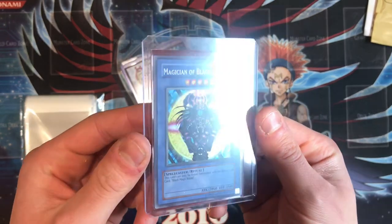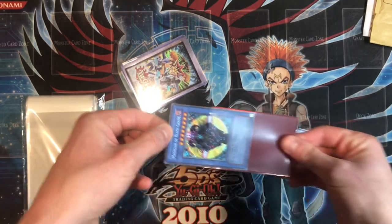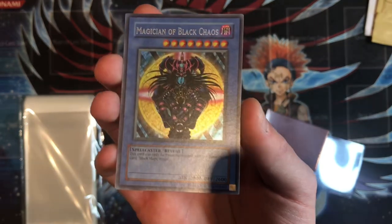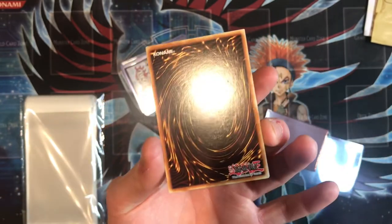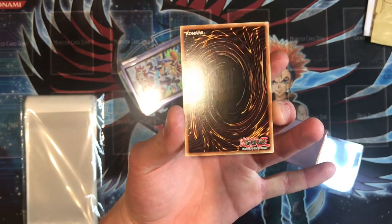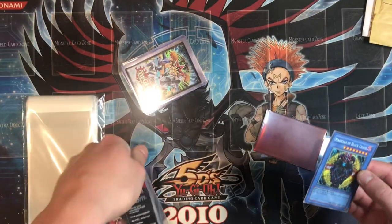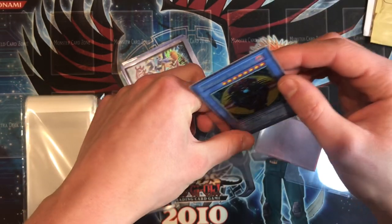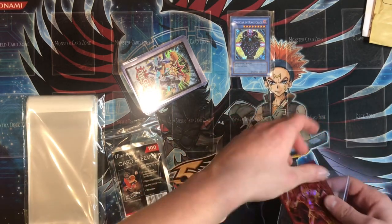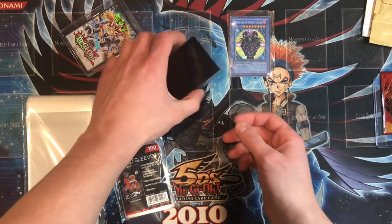Going over them one by one — Magician of Black Chaos. This card is really gorgeous and beautiful. It looks really minty — I don't actually have a really good copy of this card. It's absolutely stunning, PP01 print. I always buy with the intention to potentially grade cards, but this one does have a little bit of a stain on the back. Still a gorgeous card — I'll soft sleeve the new cards to avoid further damage. Soft sleeves are probably the best for storage.